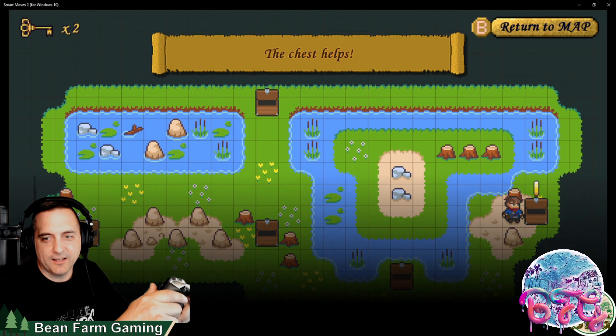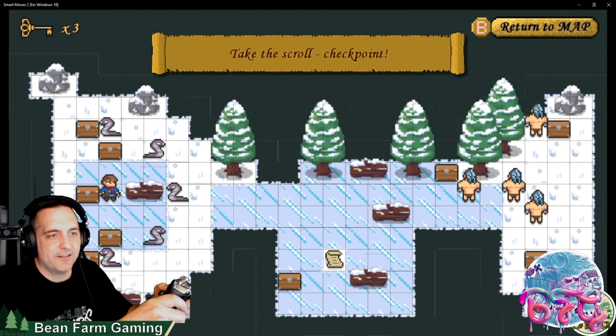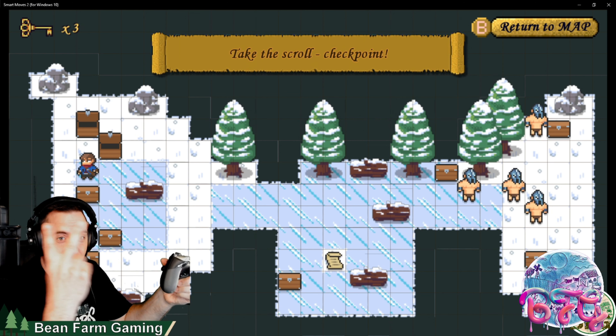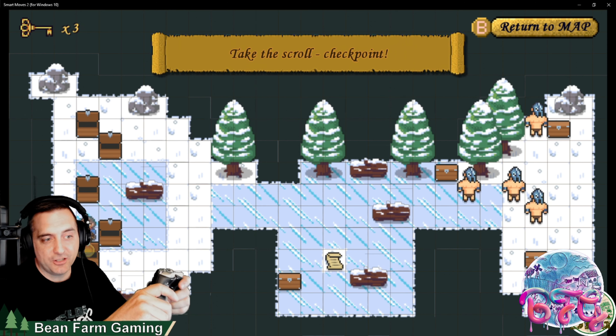My boys Henry over at Chivo Guides and Cheetah already got their guides out for this one. Chivo said you could basically do all the achievements in the first two levels — he didn't have to go any further than that for the first thousand G on this.